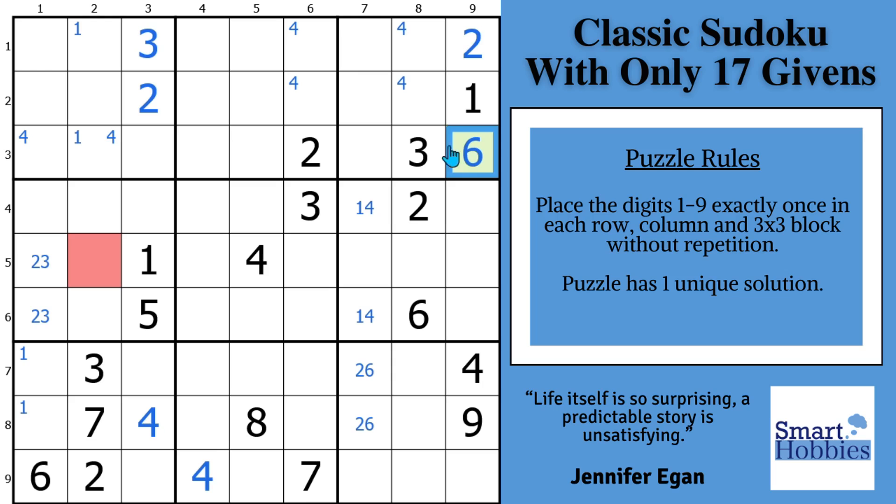Now we've got to work our way towards the red cell. With this six and this six, we have another pointing pair of sixes — there's only one place to put a six in block four. Looking down this column now, we have a one, two, three, four, five, six.